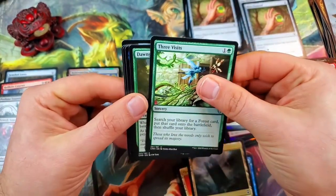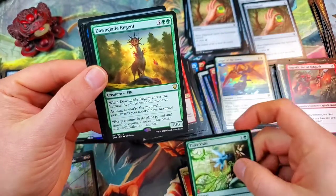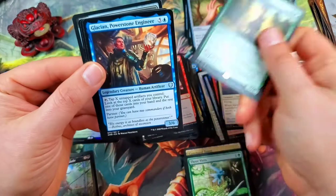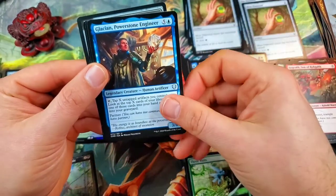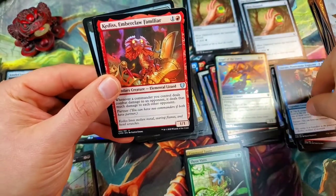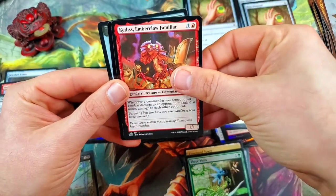Very good pull. The Dawnglade Regent for our rare. Glacean Power Stone Engineer. Kettis. Emberclaw Familiar. And our final foil...